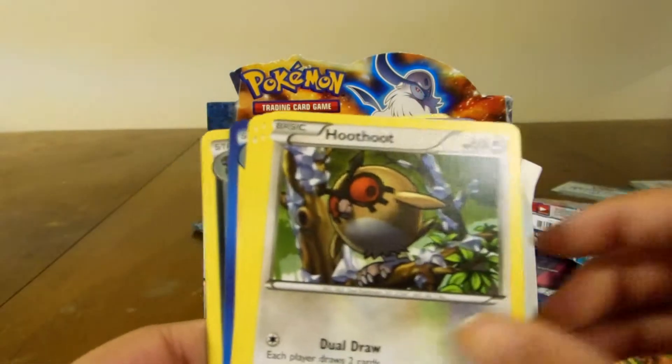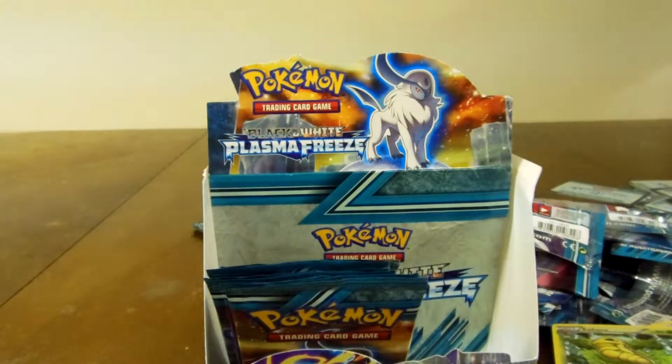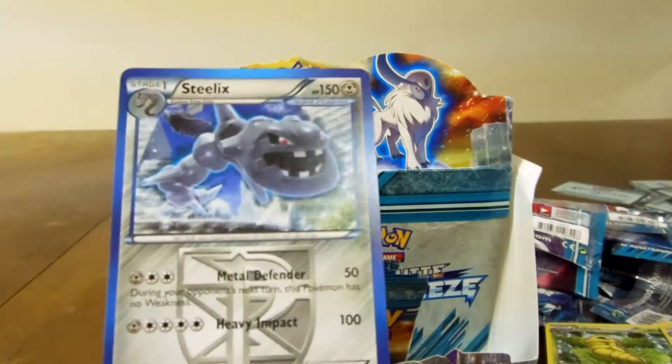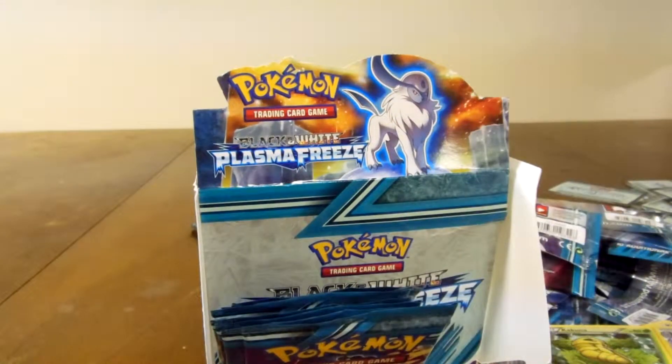Pachirisu, Eevee, Hoot Hoot, Voltorb, Driftloon, Jolteon, as well as Kakuna. The reverse is Star Raptor, which is a rare. And the rare is Steelix, which is a really cool card. First Steelix ever.